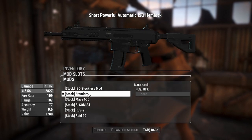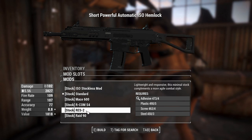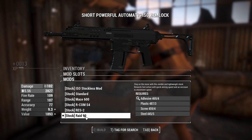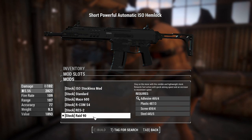We'll ignore the legendary for now. You can have a stock — all of these appear to be generic Call of Duty stocks; that one looks like it's from a UMP 45. I'm going to scroll down to this Raid 91 — something tells me this is the most effective at controlling recoil because it's at the bottom of the list.